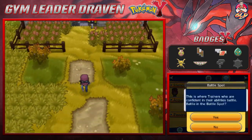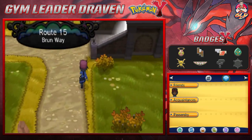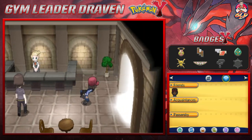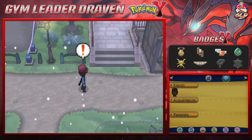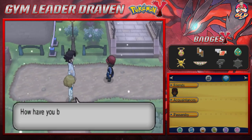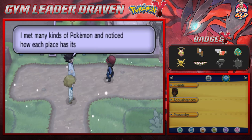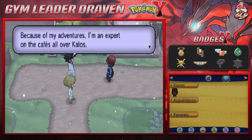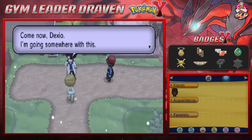We're heading into the next town — Dendemille Town. Professor Sycamore appears and tells us about his travels through many regions as a youth, and how he came to enjoy trying new foods. He says he is now an expert on the cafes of all Kalos.